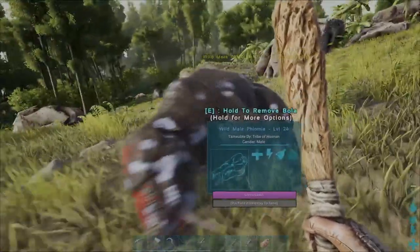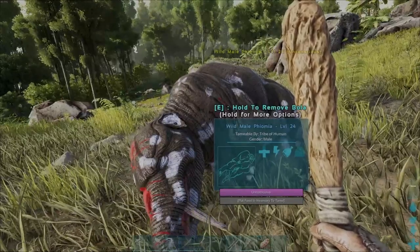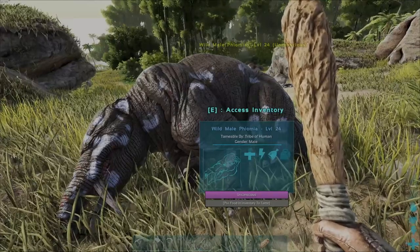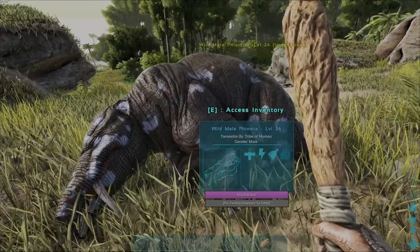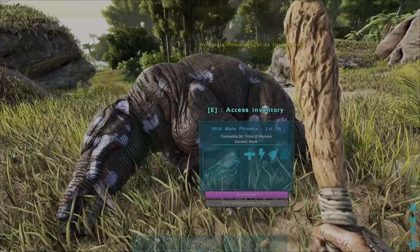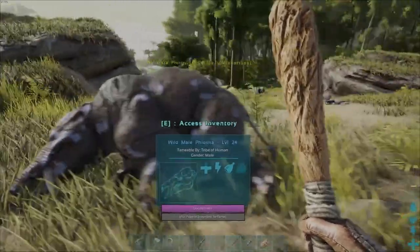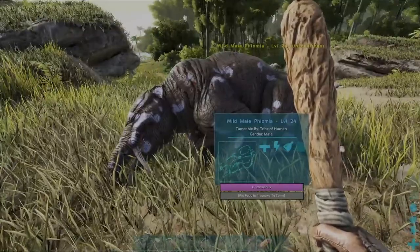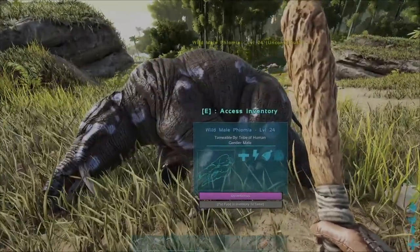Once you've hit it enough times in the head, it will do one of two things. If it is a low level, similar to mine here, it will fall over and get knocked out. If it is quite a high level, you may need to chase it around with a couple of extra spare bowlers to keep hitting it and increase its torpidity, or its unconscious bar.